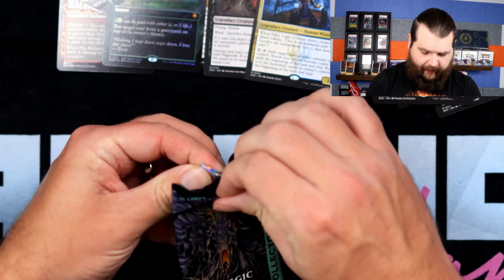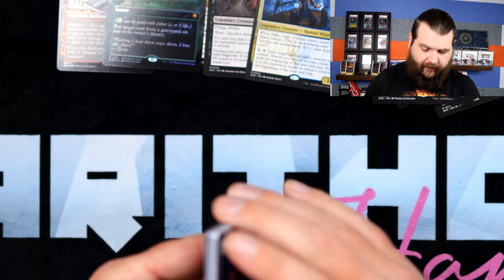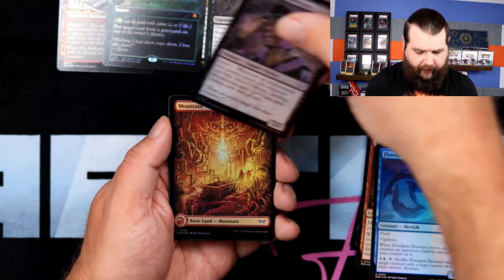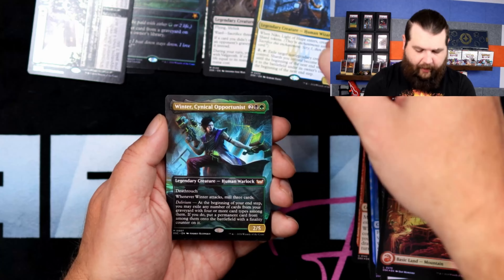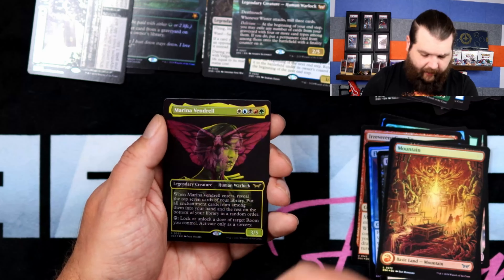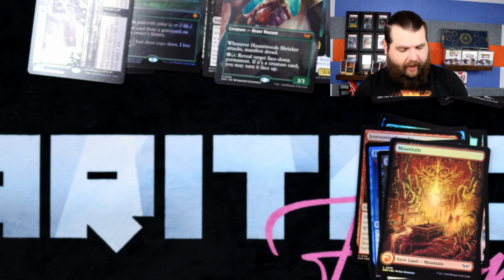First collector booster from this box — this one feels thick, it's chonky, maybe it's because it's pringled a little bit. Foil Murderer Scream, Playmate, Get Out, Gremlin, Blood Pitch Drowner, Blood Sucker Mountain, Funeral Room Awakening Hall — start with a Mythic! Winter, Cynical Opportunist — this is the Commander version of Winter. Playline of Transformation, Hauntwood Shrieker — I like this artwork but the card isn't worth very much. Marina Vendrell in foil. Hauntwood Shrieker is a Mythic too — so we got three Mythics out of that pack. Can't complain.